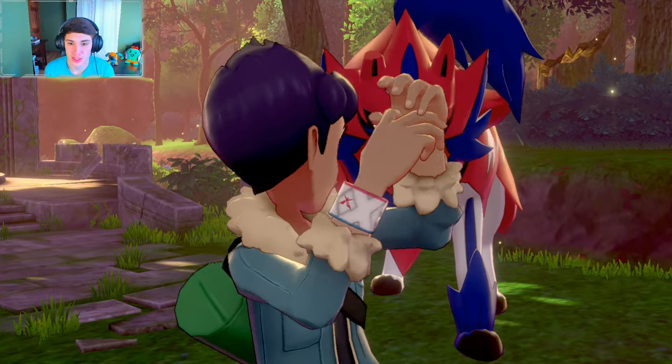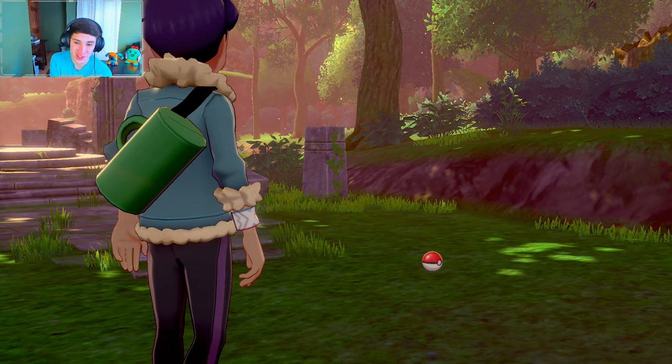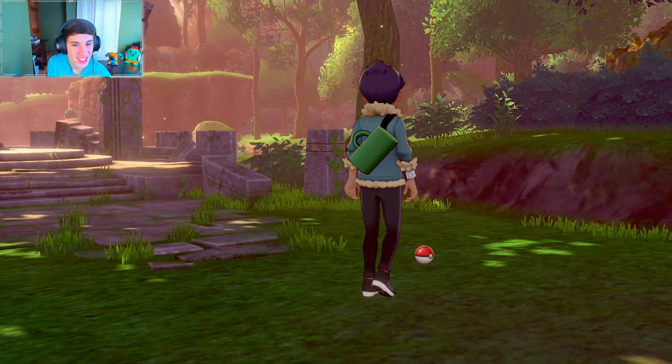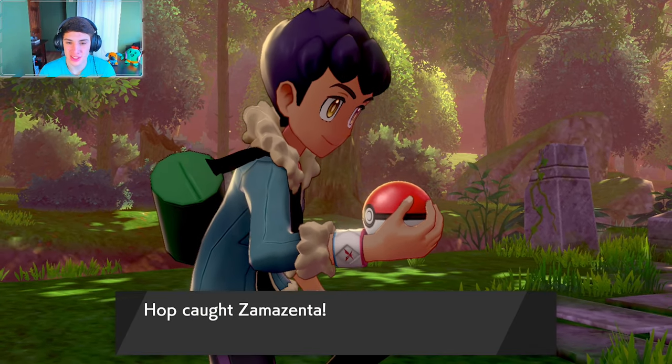Things were looking pretty dire at first, but once Zacian brings Zamazenta back to this area it starts to calm down. I hope we get to see them side by side — these are some of my favorite in-game legendaries, these guys are sick. And then Hop throws a regular Pokeball at Zamazenta and catches it! With a regular Pokeball! That is hilarious — he didn't even weaken it or anything.